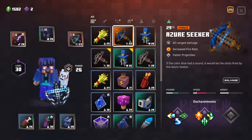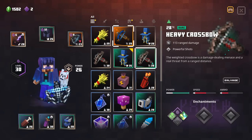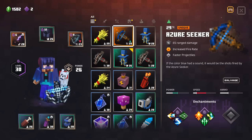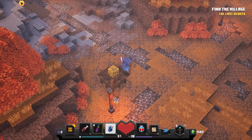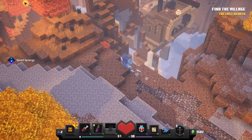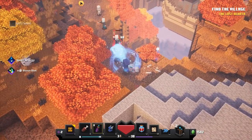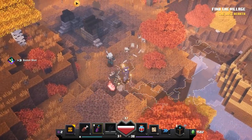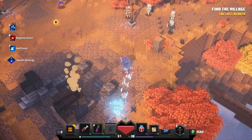I did notice the Azure Seeker — I have not tried this. It's another unique weapon: 65 rain damage, increased rate of fire, faster projectiles. It's like a fast-firing bow. But right now our soul build is still really good, so I'm going to keep with that. There is a pirate ship here but the door is not open, and I don't know if there's supposed to be another pirate ship that sometimes pops up. I wish the map would let us put it in the corner — it makes it very visually confusing.